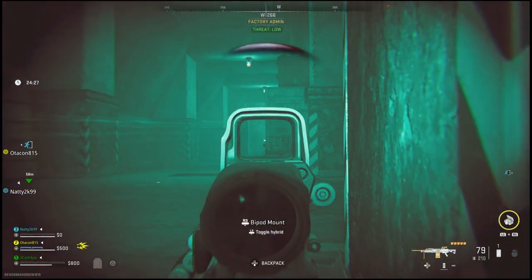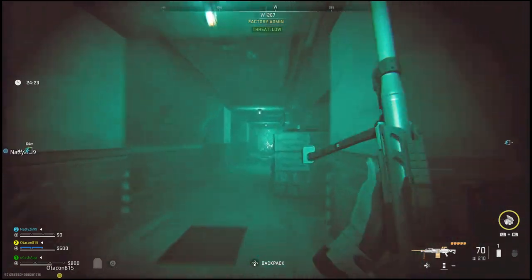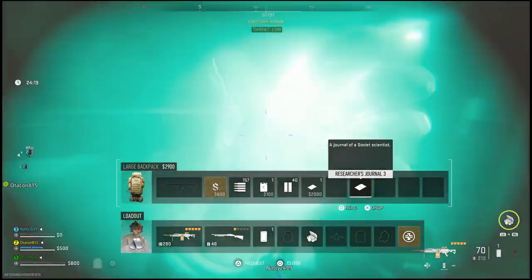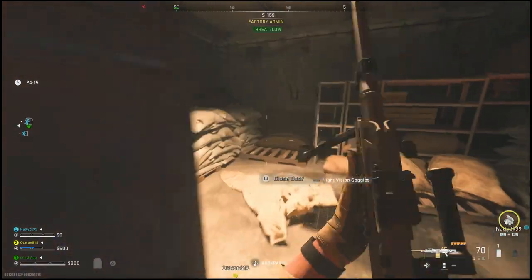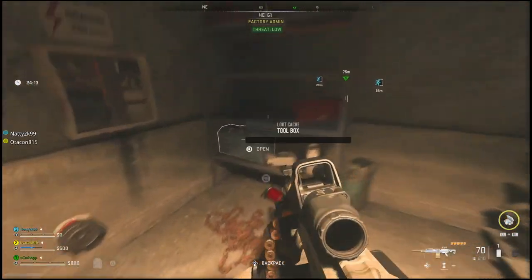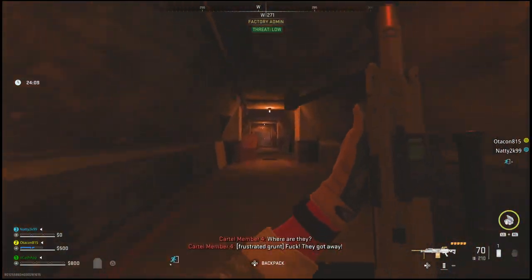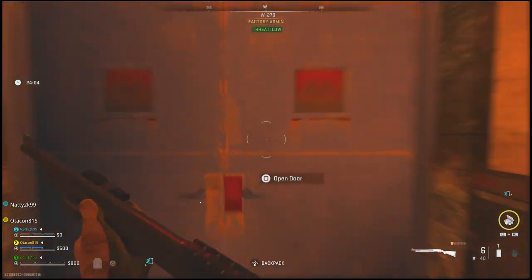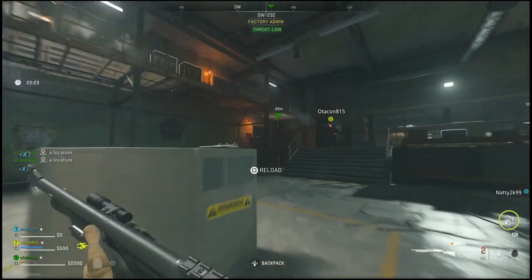As soon as you open up these factory admin doors, you will be presented with a sentry gun, so you will need to take this out along your way. Once you've taken out the sentry gun, you can move forward and take your night vision goggles off once you're inside to make things a little bit clearer. From here, you will want to loot as many items as you can — if you're low on plates or anything, loot up before continuing on. We have now made our way into the factory admin room, and I will show you guys how to find the rhino and the sniper.